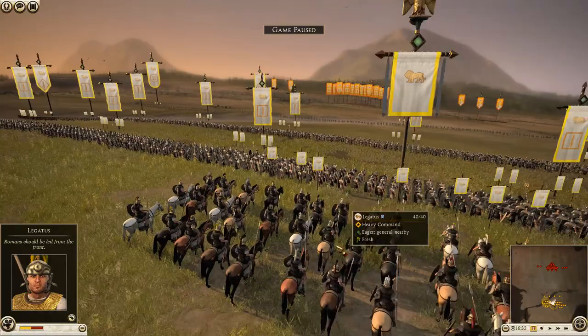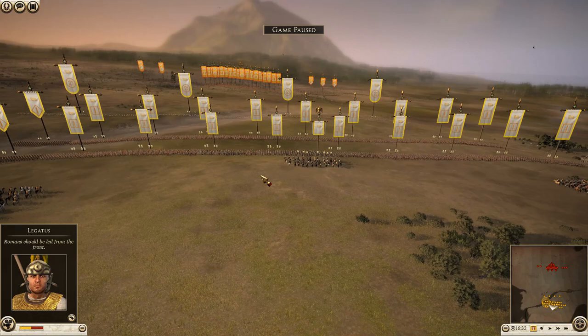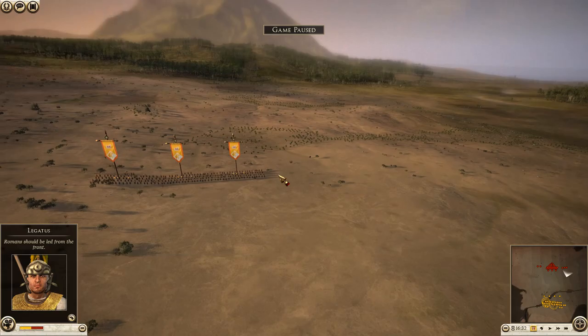Finally, we have Mark Antony himself — the Legatus — heavy command sitting right at the back, but close enough to the troops to give them a push if things start going wrong.